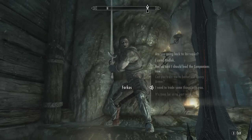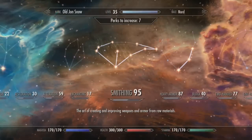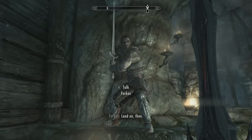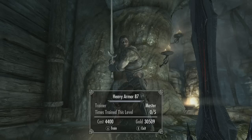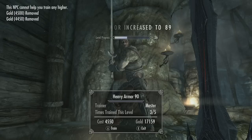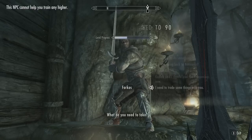Since you can only do this 5 times per level, what I did was save a level and then level up right after doing it so I could do it again. I just leveled up, now I'm going to talk to him again and ask him to train me in heavy armor, then click train as many times as I can, and then ask him to trade so I get all my money back. I was only able to level up 3 times right there because I maxed out at level 90.